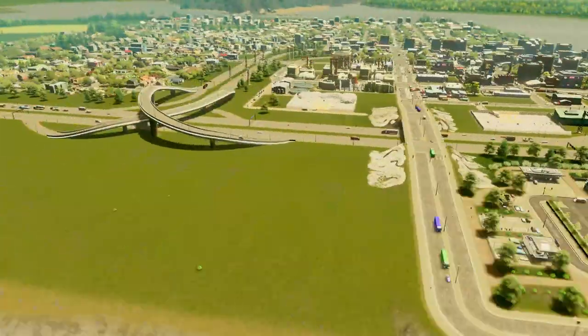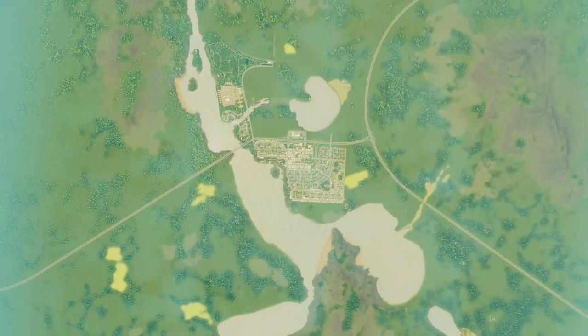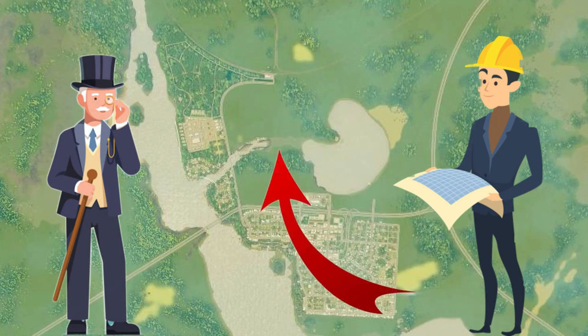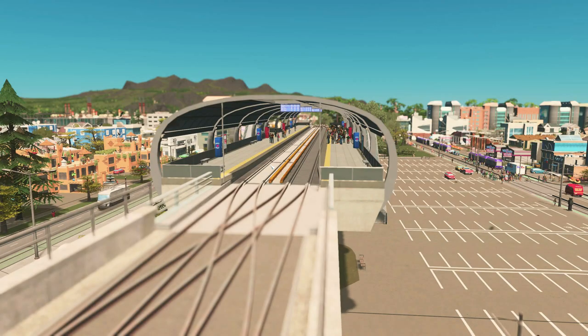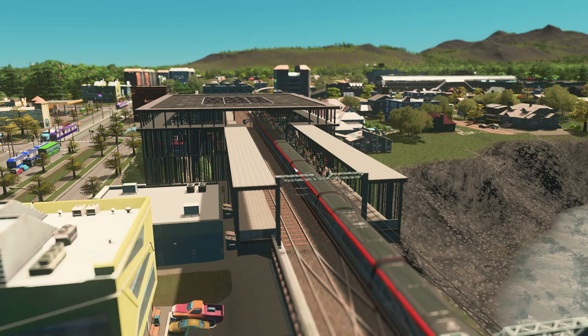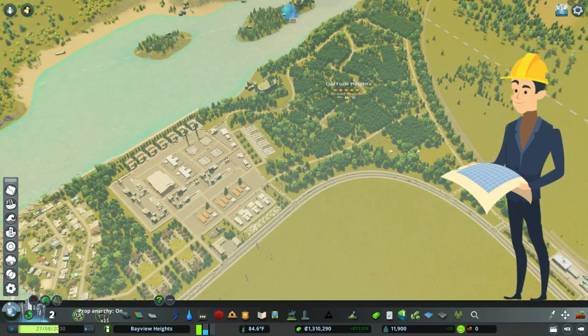Hey, what's going on guys, welcome back to another City Skylines let's play. We are back here in the city of Bayview Heights. Today, our mayor Ryan Fitzpatrick wants to build a transit-oriented major expansion of the northern part of our city — he wants trams, metro lines, and a train station throughout our city. So our city planner Frank Sinclair has a lot of work to do.